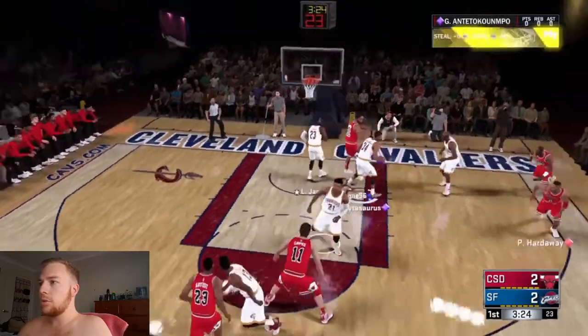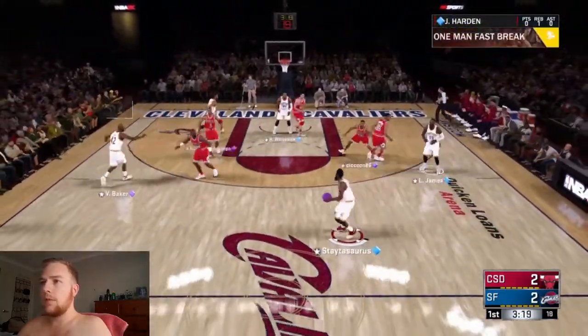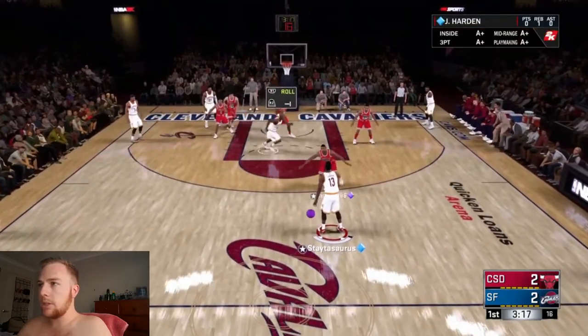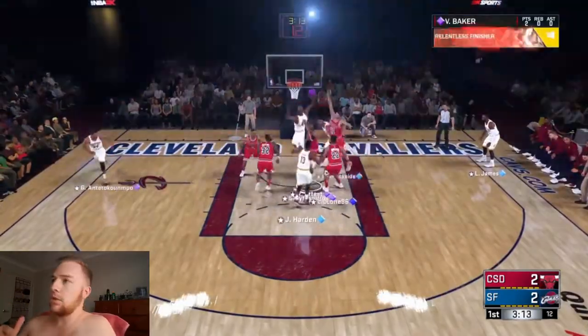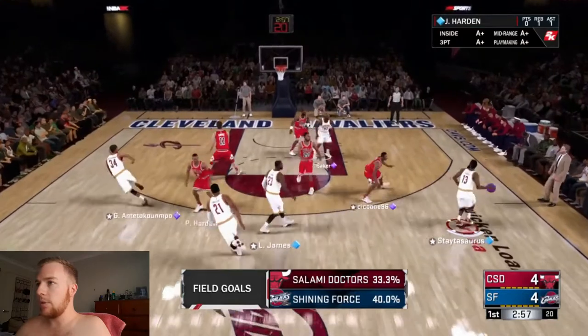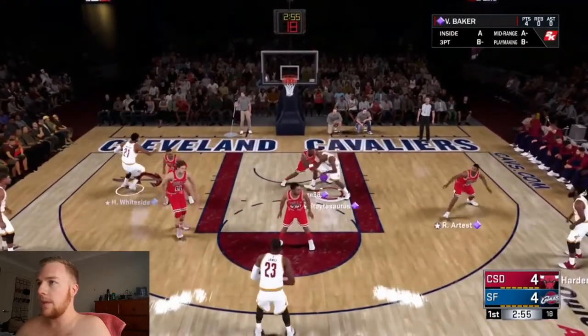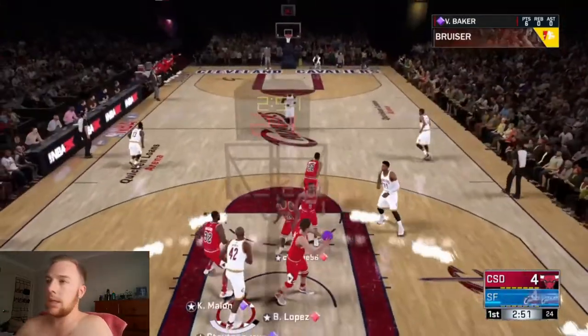We have got the steal. I am going to wait for Vin and call a nice pick and roll at the top, see if we can get this cut animation. We take it in with James Harden — we do get a nice little scoop layup there. Four points on the board, puts us up by two. Let's see if we can exploit these gold badges. We take a nice little pump fake, a nice little spin move, and there is that gold badge — that is the post spin technician for you.